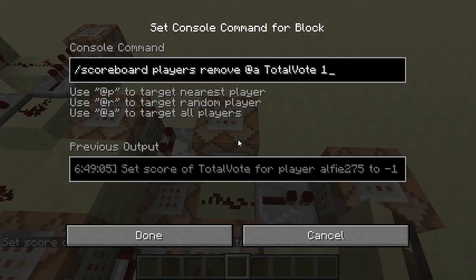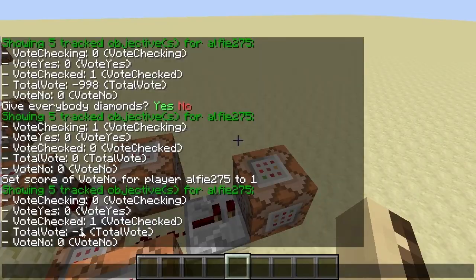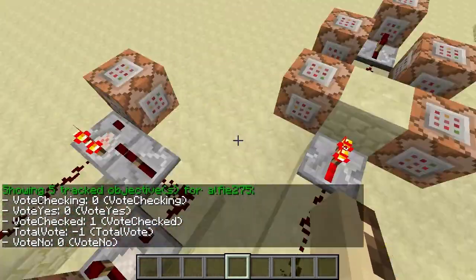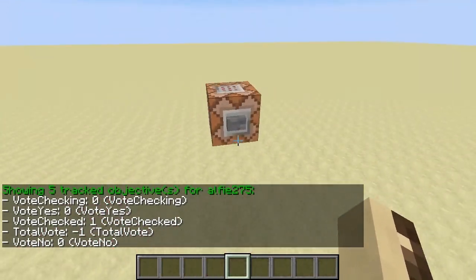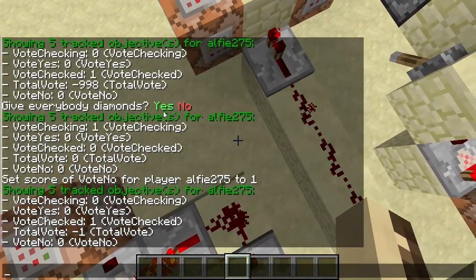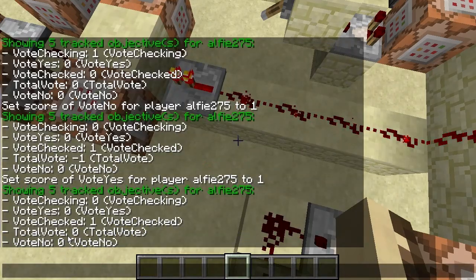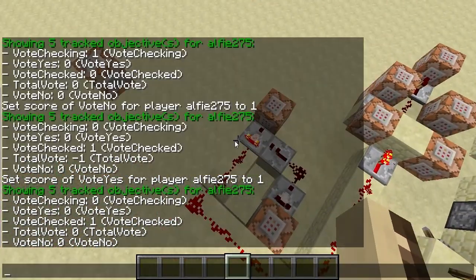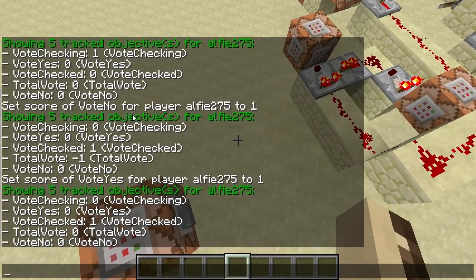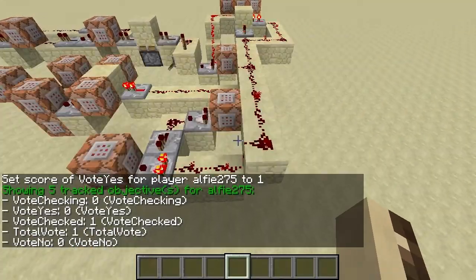When I click the command, it'll set my vote no to one, and then that removes one from total vote. So if I look at total vote now, it's minus one. It needs to be at least one for the vote to pass. So if I set my vote checked, it'll test me again — if I vote yes, then total vote comes to zero, meaning two people voted: one said yes, one said no. If I vote a third time and vote yes, then you'll see total vote is one.